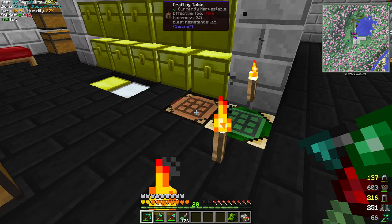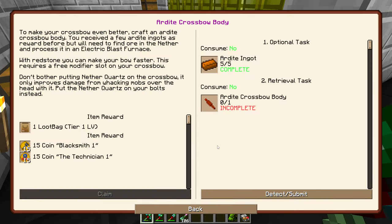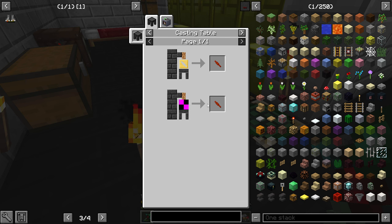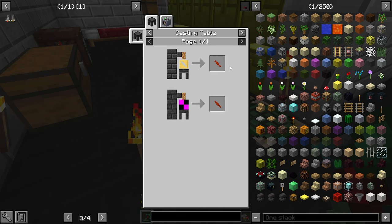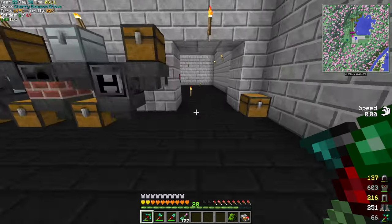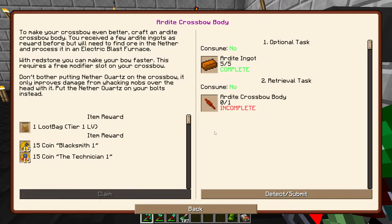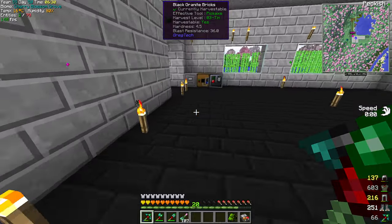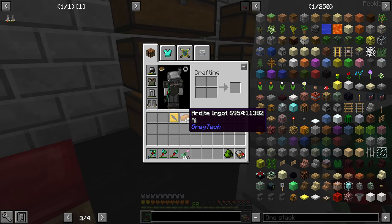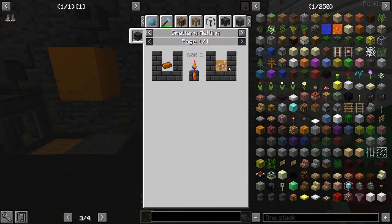I'm kind of derpy at times with GTNH - it happens to the best of us. I checked some YouTube videos and they do derpy things too. For ardite, for example, I thought you had to use an extruder, when actually you could have done this recipe the entire time. That's one of those 'I'm an idiot' moments. Ardite is a tinkers item - crossbow body, crossbow limb, five materials. This actually says GregTech but it is a Tinkers item.